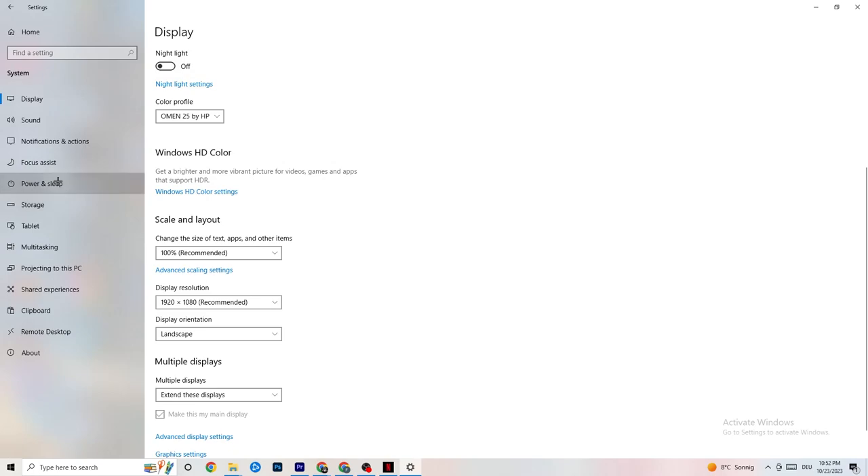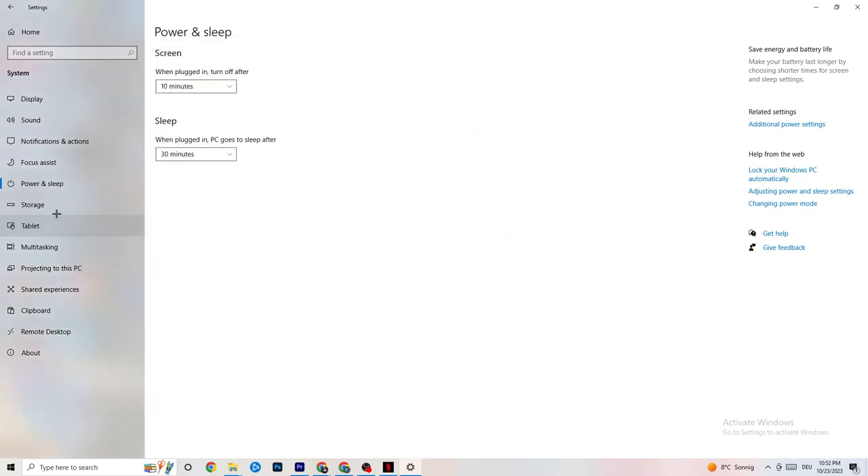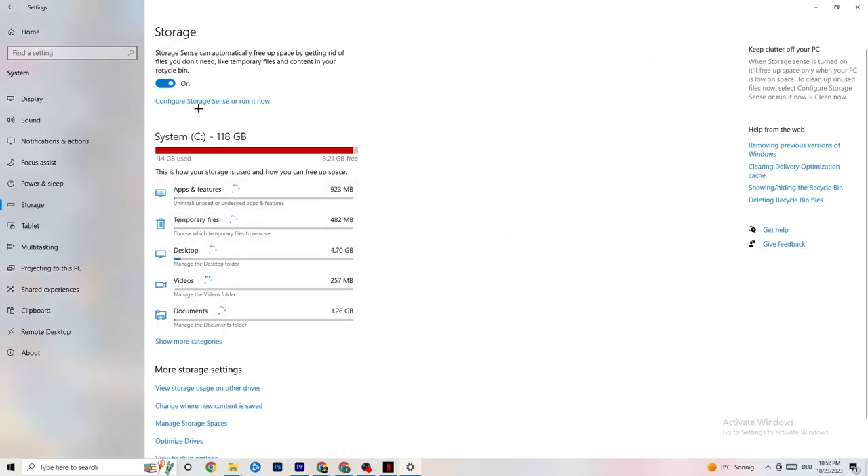Next, go to Power & Sleep settings and click on Additional Power Settings. This varies for every PC — for me it's Balanced, for some it's High Performance, and for others it may be a different plan. Just try each option and check which runs better on your device.